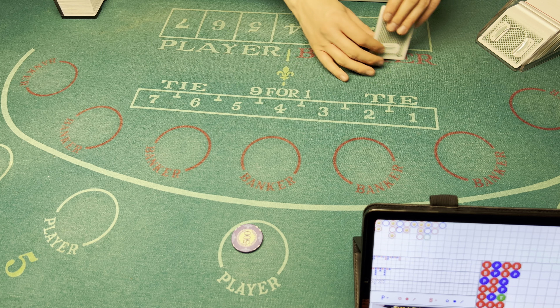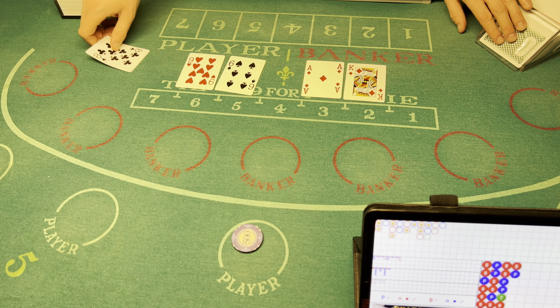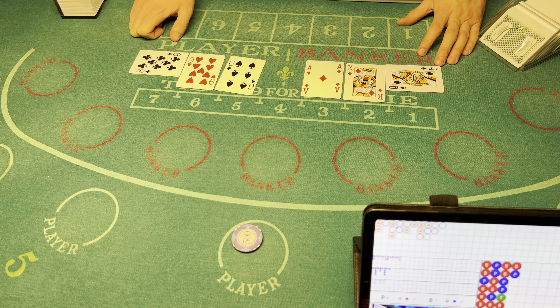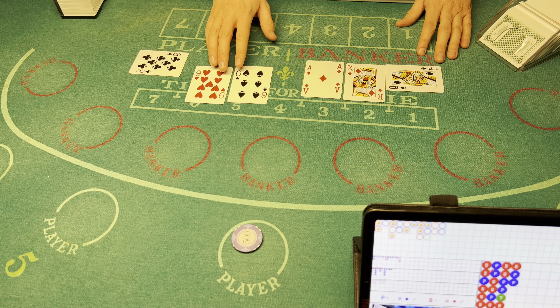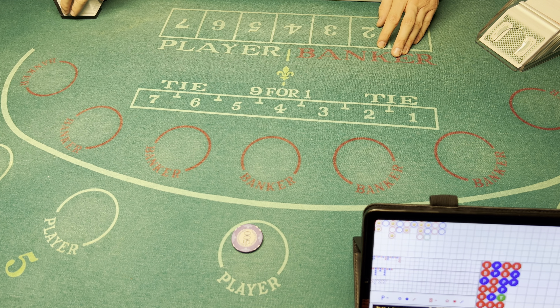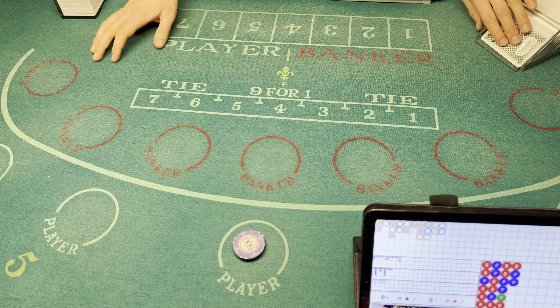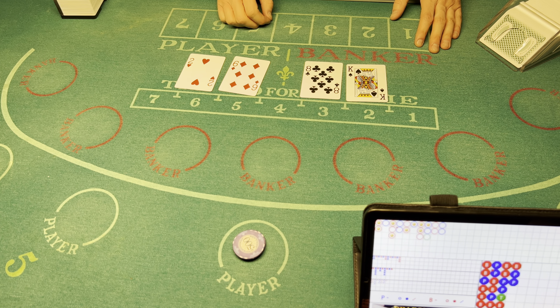Let's go $500 on the player, let's go hot and heavy. No monkey — five. Player wins, player takes it! Seven two — let's double this up to $1,000. Tie — natural eights!